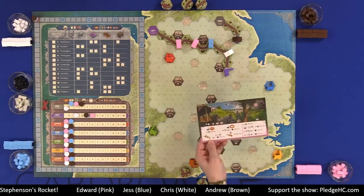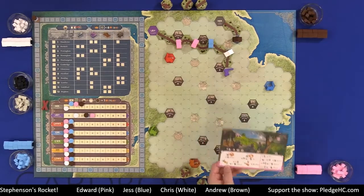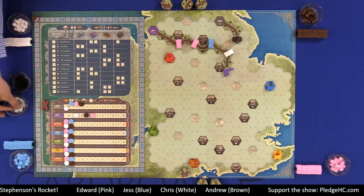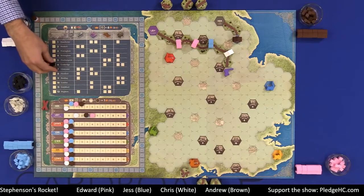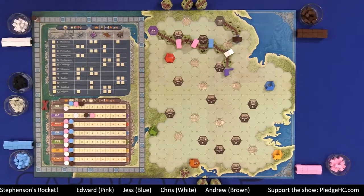Everybody has a player aid — honestly great graphic design by Ian, well done. Then everybody has a number of stations, which look like little tunnels. Everybody also has player cubes, which mark investments over on the left-hand side. Then we have passengers — there are a finite amount, and that's just going to be majority scoring at the end of the game. The black cubes signify that we have scored that city's industry, i.e., the city has met up with the rail line.